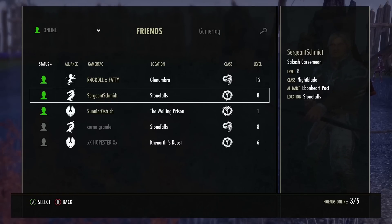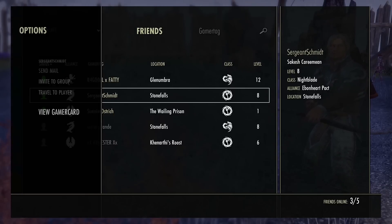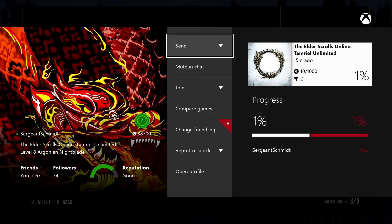So I want to invite Jack to my game. I'm going to select Jack and I'll be able to go to View GamerCard — or of course whatever the PS4 version is if you're on PS4 — and I'll be able to send him a game invite.